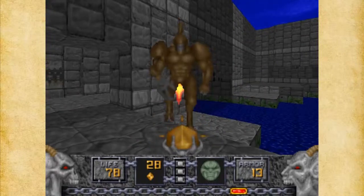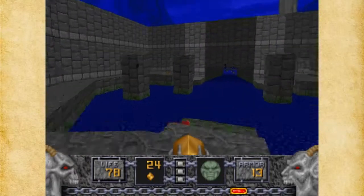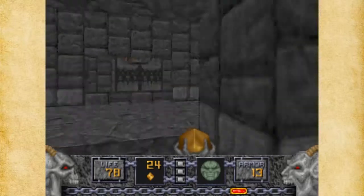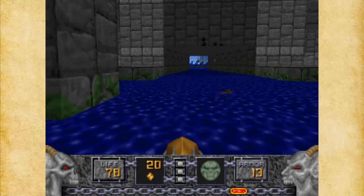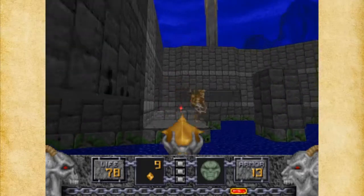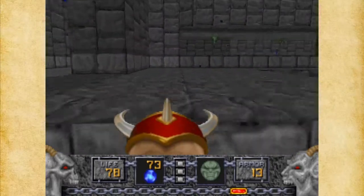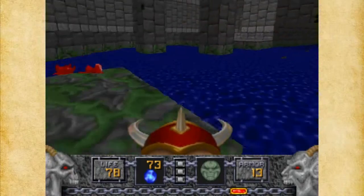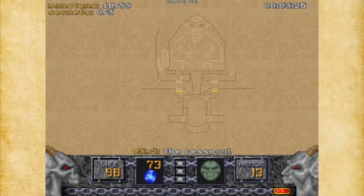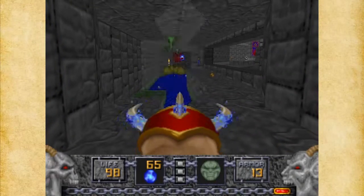I'm going to use the Elven Wand a little bit more in this level. We can't grab that just yet - we'll be able to grab it soon enough. Now we could go either direction, left or right on the map. This map is very symmetrical but each section is going to have a few challenges to it. So I'm going to go take care of the left side first.